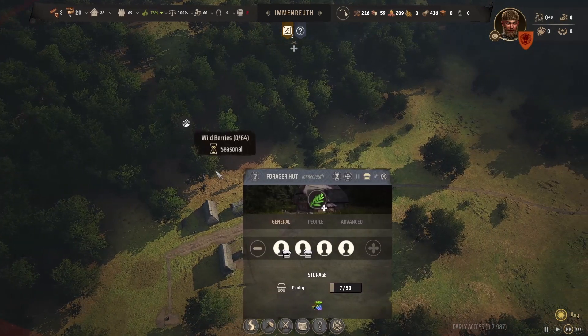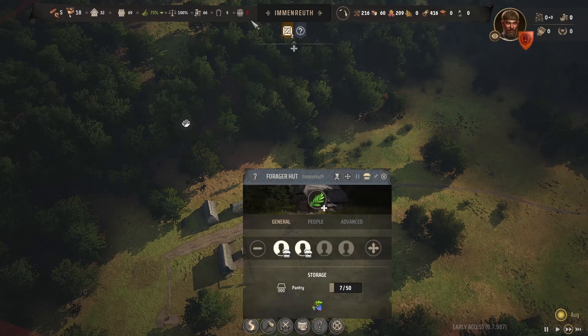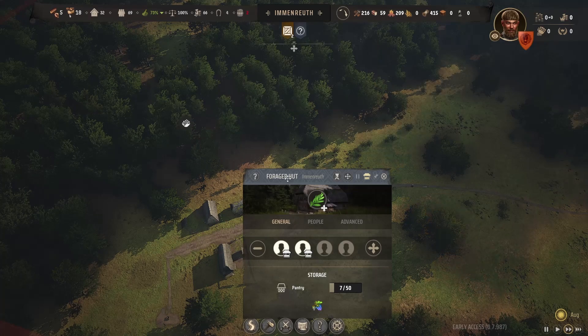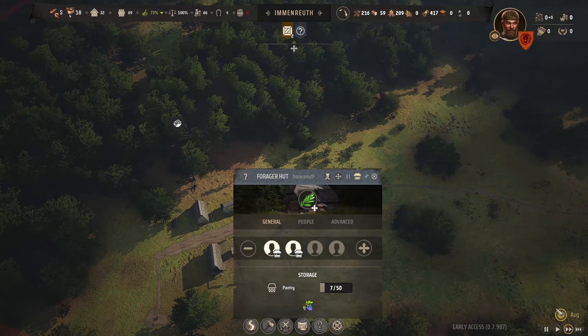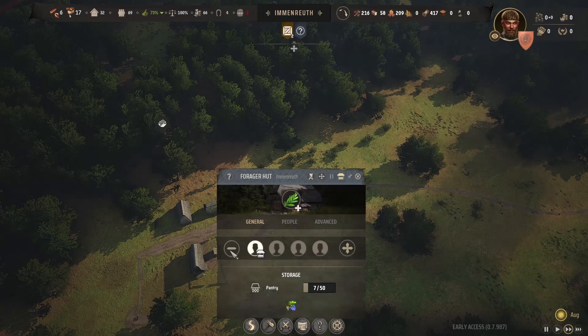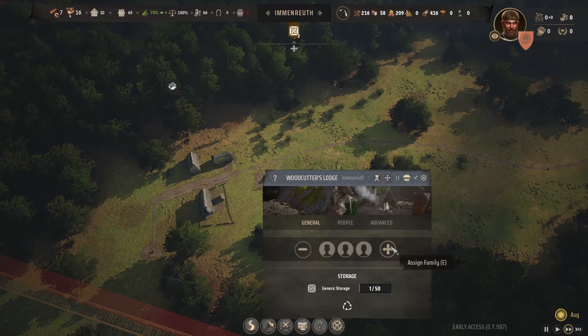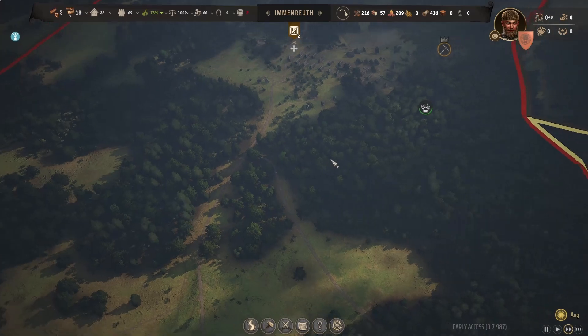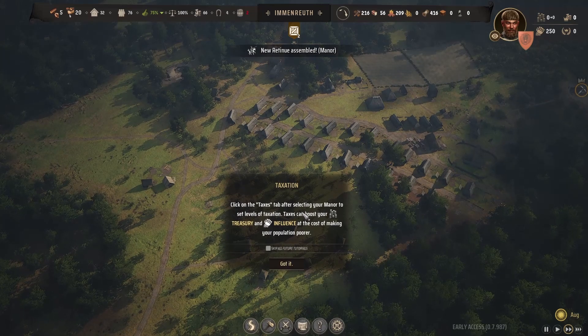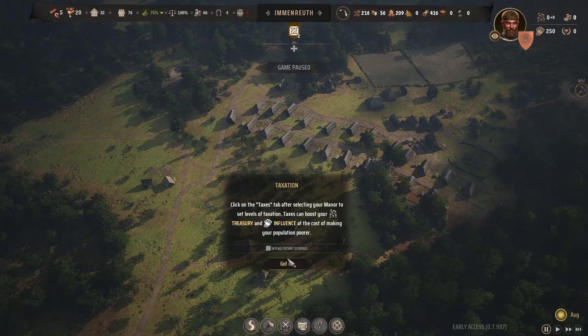Just an update — as you can see, the wild berries are actually completely depleted now. I thought they depleted a little bit later. It says seasonal, so I guess just because it's getting to the end of summer — I thought it actually depleted in September last year. Either way we'll keep an eye on it. For now we'll move these guys over to the woodcutter's lodge — two of them. We now have five people in the retinue, and the manor is also assembled.